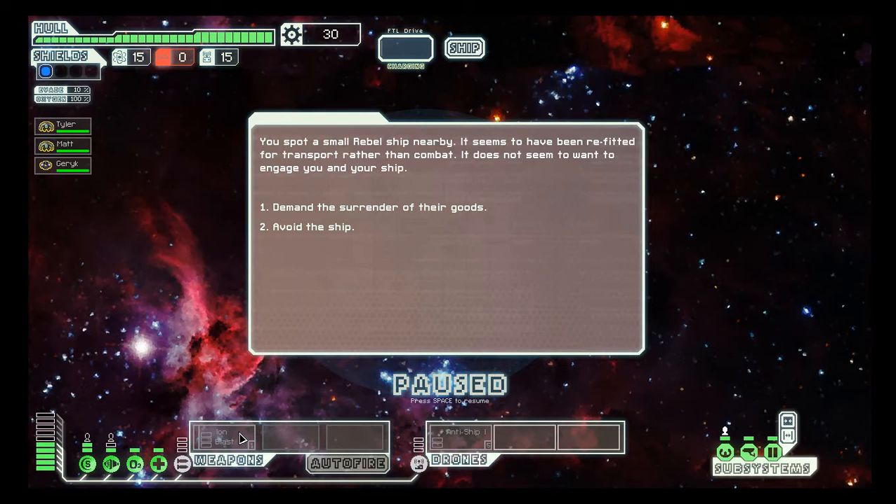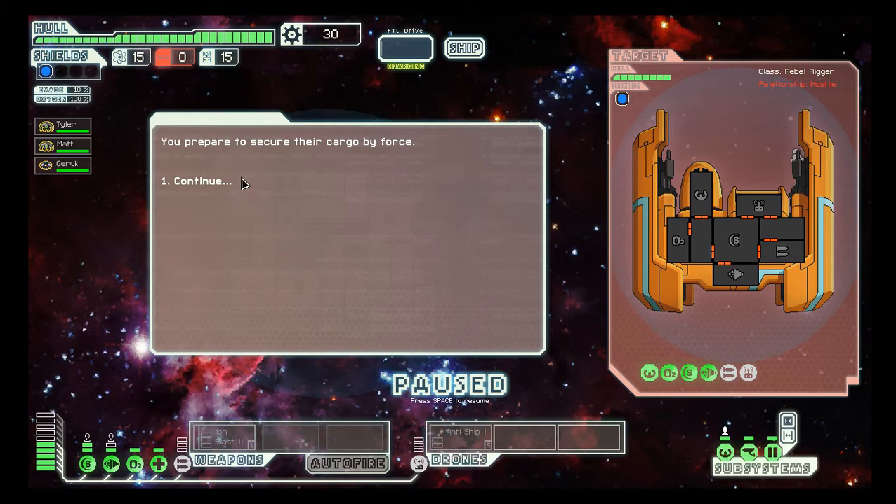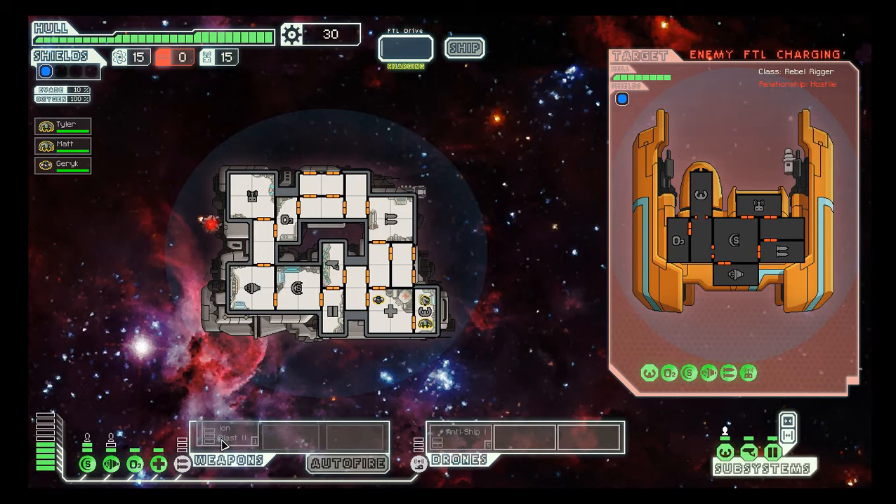We should power up our Iron Blast. Rebel Ship! Demand surrender! They're trying to escape — blast them! Power up the Anti-Ship! See, that's our Anti-Ship right there, shooting at them. Great, our Iron Blast is ready. Let's take out their shields.